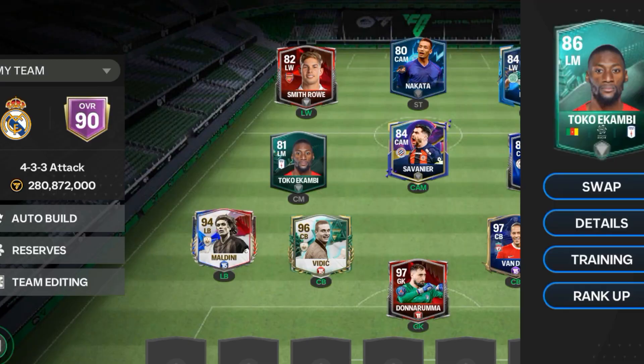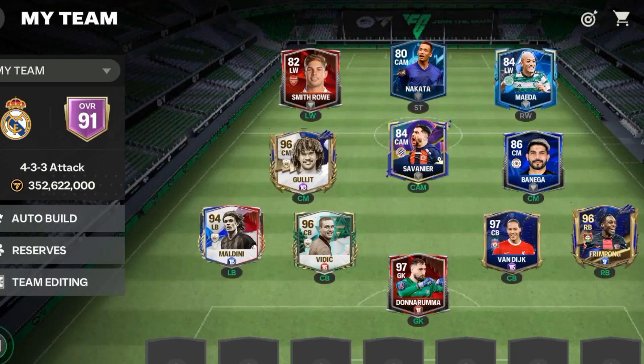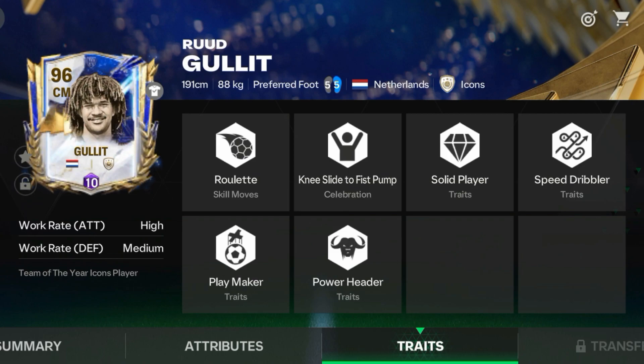So this is my defense. Let's quickly look at midfield. Obviously, Gullit will be there — he has the best card in the game. If you have not done the exchange yet, do it. This is the best card EA gave free this season. Stats are too good, and he can play as CM, CB, or striker — everywhere you want him to play.